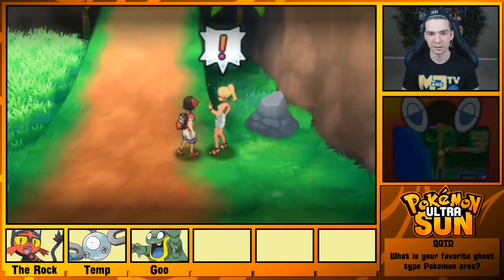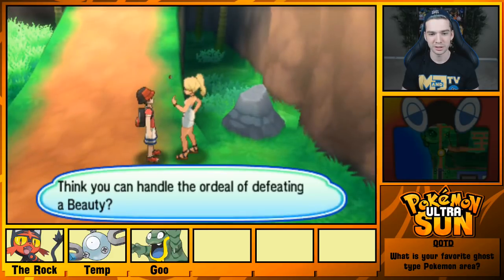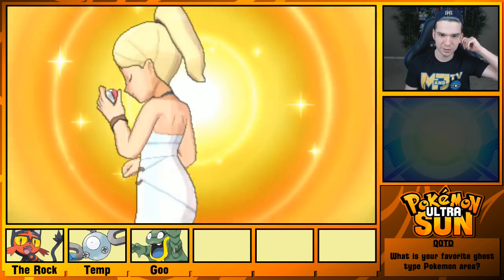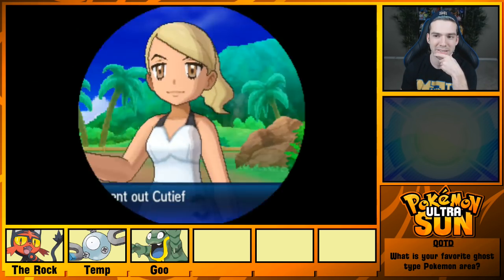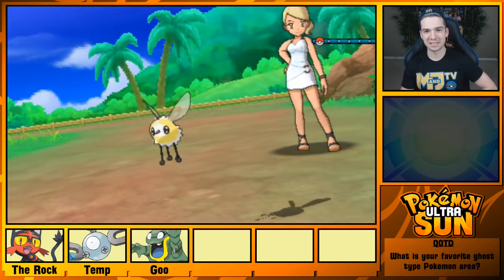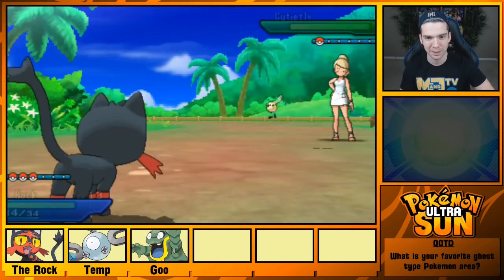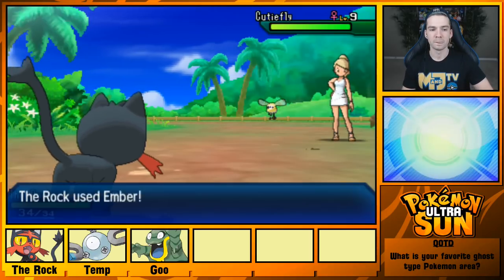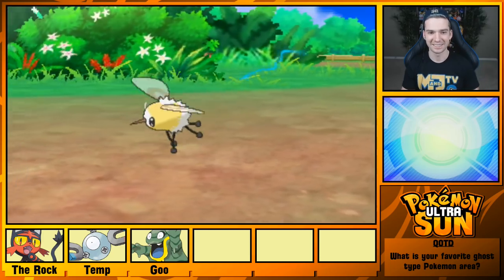Excuse me, miss. After our battle, would you want to go out for coffee or something? 'Welcome, Trainer. You think you can handle the ordeal of defeating a beauty?' Probably, hopefully, we'll see. A Cutiefly? Oh, we got this — I resist the fairy and bug moves, and that's super effective. A battle that's not going to be freaking awful. Is that going to one shot? I one-shotted it! We did it!